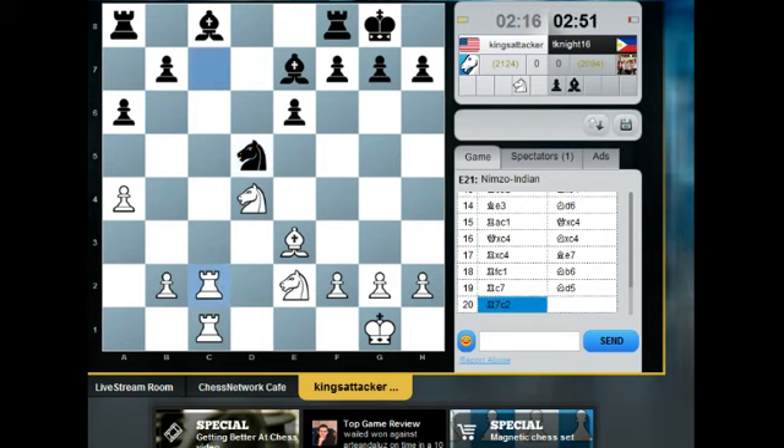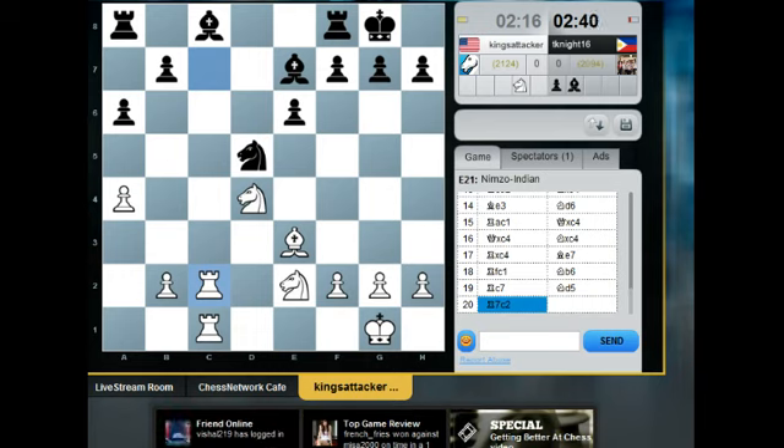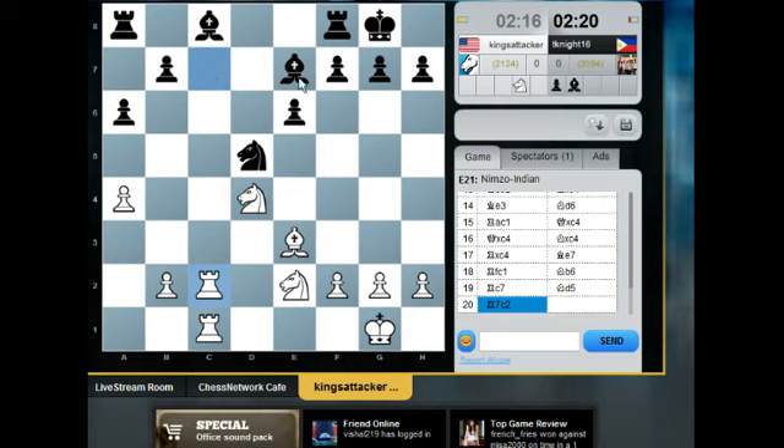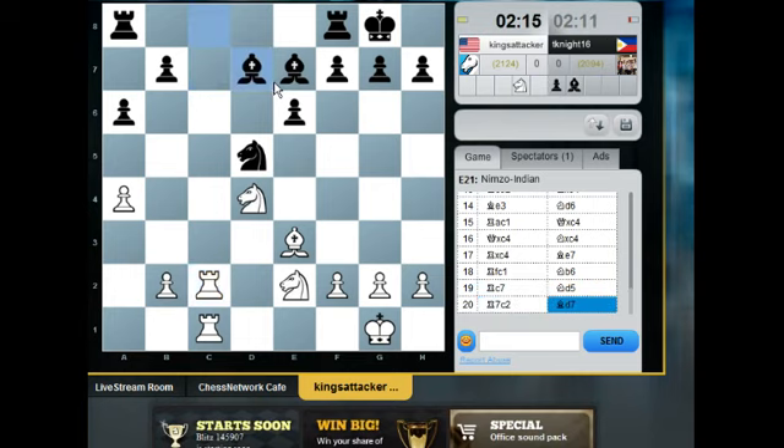Rook c2. Now black can simply play bishop to d7, then massive trades on the c-file. Bishop to d7 makes the most sense — now threatening a4 and then rook c8. If he takes my bishop on d3, knight takes d3 is a good move too. After bishop d7 you can play rook c7 and skewer the bishops — this might be a kill. White is slowly losing whatever initiative he had. Bishop d7 — good move.